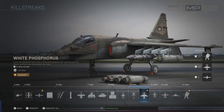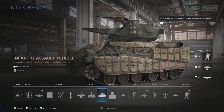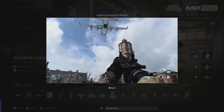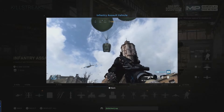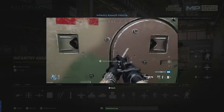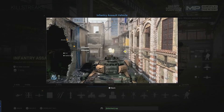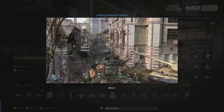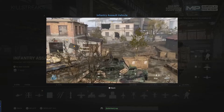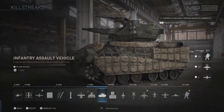The other one we wanted to touch on is the tank — the light tank, the IAV — which we saw again in the trailer. This is a cooperative killstreak: one player mans the tank and the main cannon, and another player is on top manning the .50 cal. It's only available on some of the larger maps; on smaller maps it swaps you out with a smaller vehicle called the Wilson.